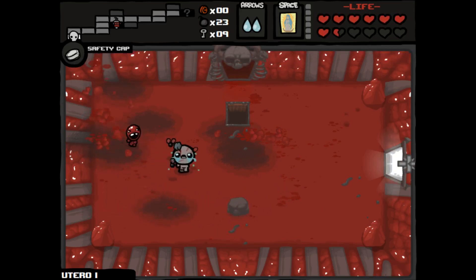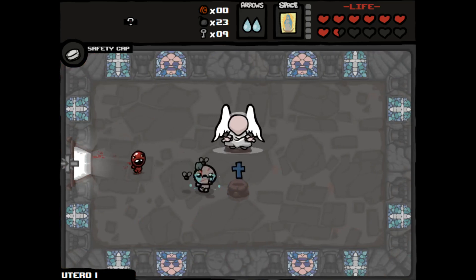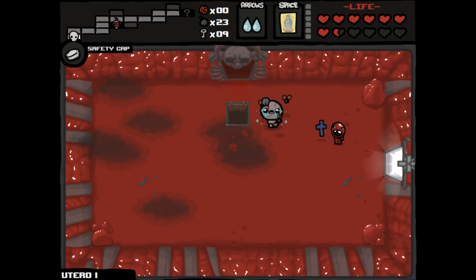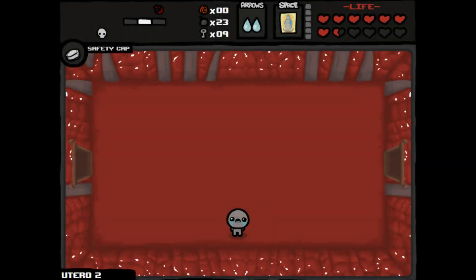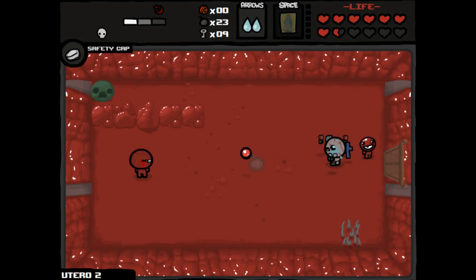Let's get this health. Let's see what our item is — The Relic! I believe that's going to help us generate spirit hearts every couple of rooms. Would have been nice to have it earlier in the game, but it definitely helps. I'm not going to say no to it. That doesn't do anything for us, but we might as well use it. Let's just go ahead and fight our way to the boss.